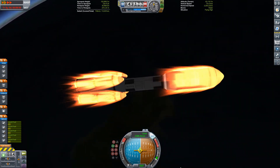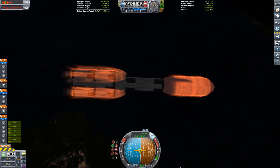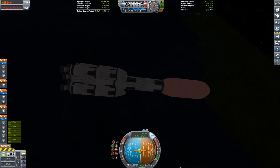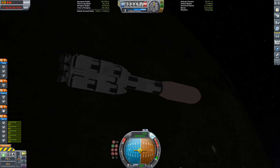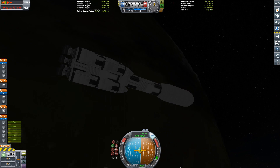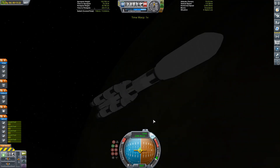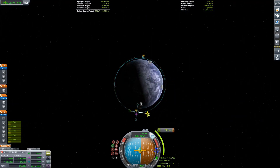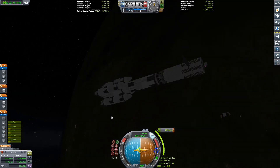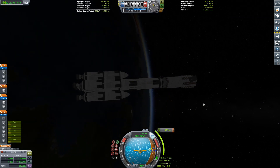While we do our ascent and get ready to head out to the asteroid, I want to do a little plug. I've gotten some requests for a Discord, so I've made one — there'll be a pinned comment below if you're interested. You can see our stage in the fairing: it's just some nuclear engines, reaction wheels, a solar panel, and an advanced grabbing unit.